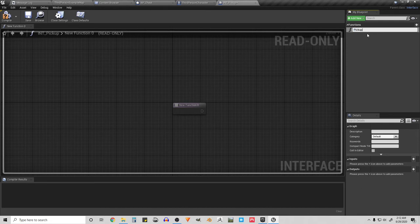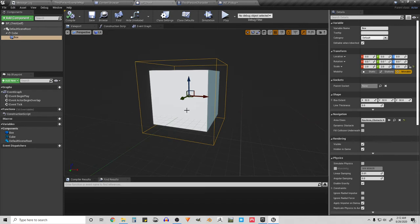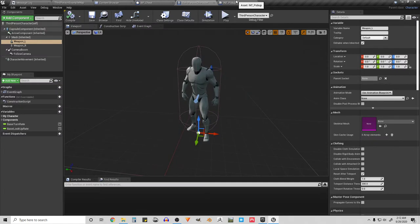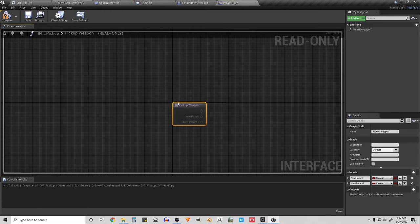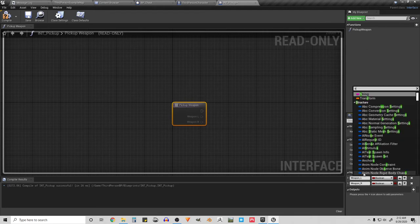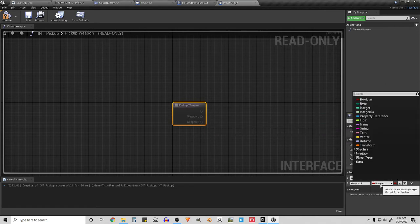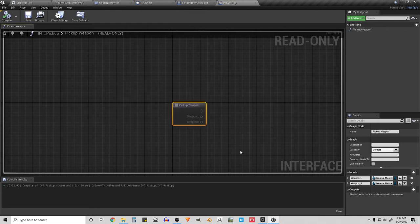I'll name the function PickUpWeapon. A Blueprint Interface is basically an envelope: the treasure chest puts two weapons into this envelope, and the character opens that envelope and sees the two weapons. The inputs are Weapon_L and Weapon_R, and these are skeletal meshes — so let's specify Skeletal Mesh for both. Compile, and our envelope is set up.